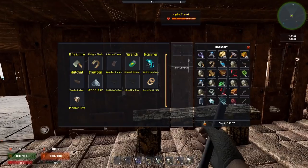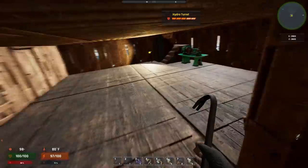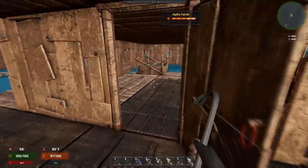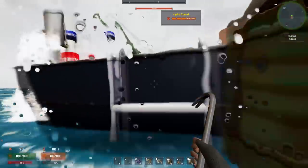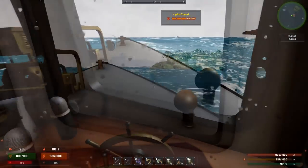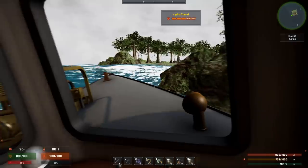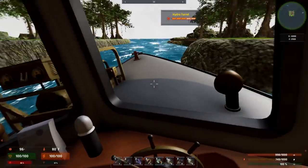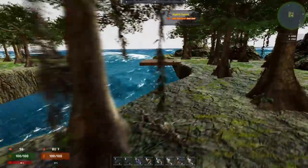My inventory is full. Of course it is. I didn't think this through. I'll just drop some stuff that I don't need. I guess we'll take this and my bed for now because that's all I can really carry. Here we are back at the island. We're going to park inside. It's kind of scary because look at how high the water is. I've never seen it this high before.